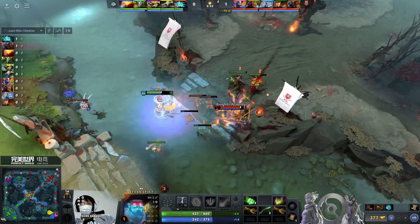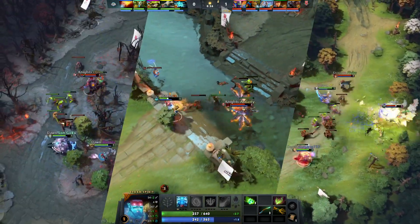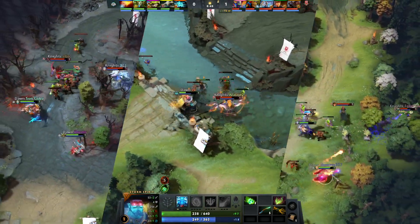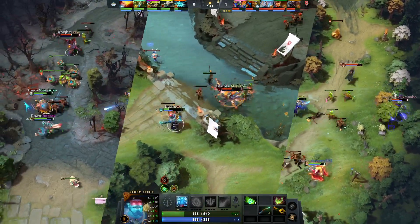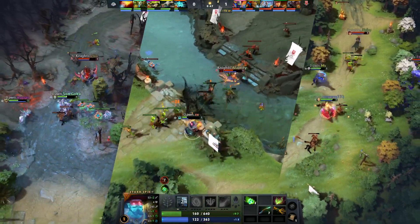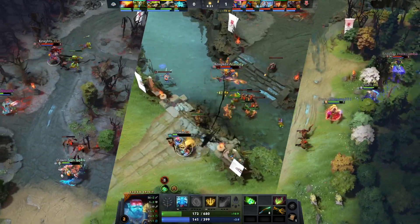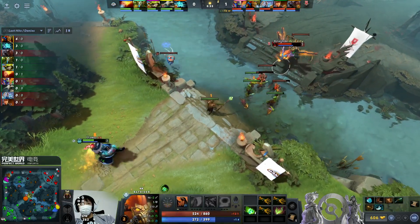One pull, one Remnant underneath the tower. We saw it with extra help too - with the Tiny toss under the tower after you've already used Firefly and everything. You might need to rotate; you might need to have TP ready with Hoodwink. Even Nature's Prophet might want to TP.